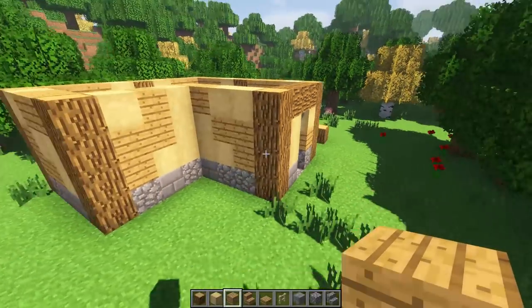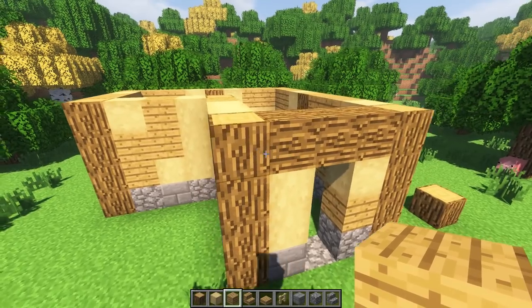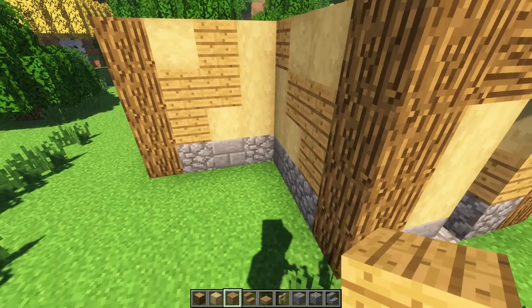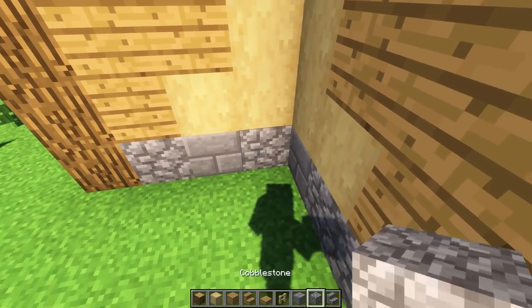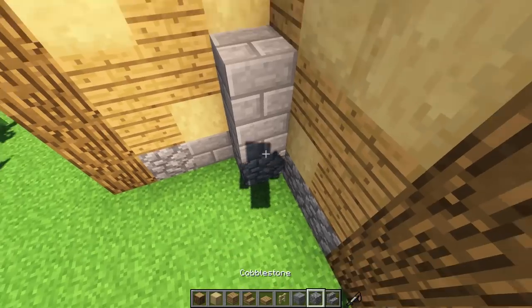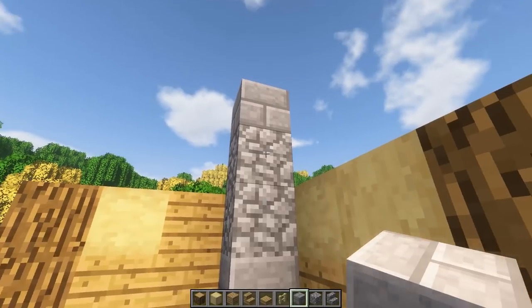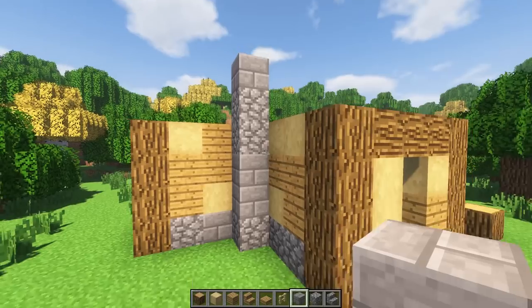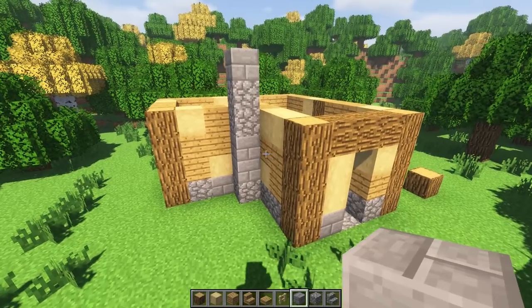Now let's work on a little chimney-fireplace in this corner - very small. I'm going to place it up here and just go up randomly with these blocks. That takes it to one, two, three, four, five, six - we'll leave it at six for now and definitely detail it later. Keep it simple to start.